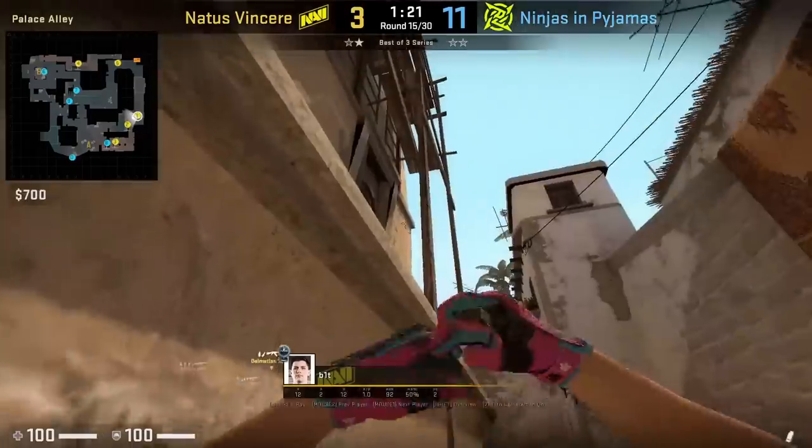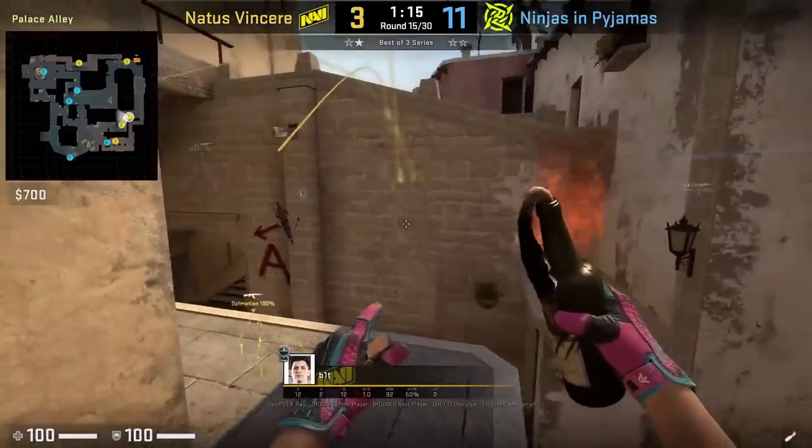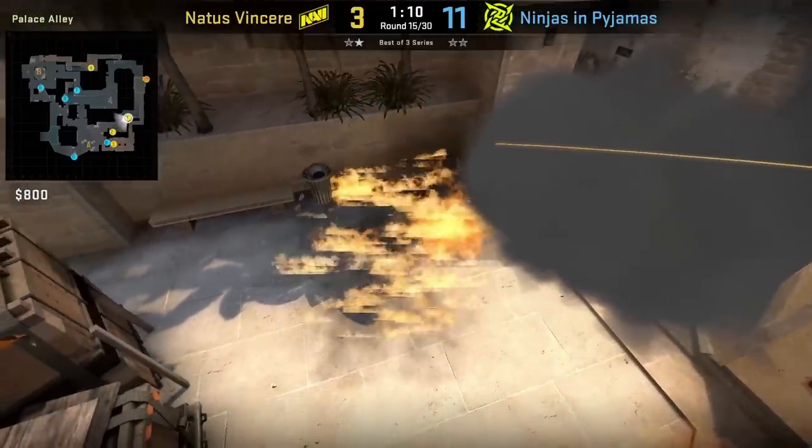FIT throws the standard stair smoke, then he gets on roof where he's going to molly towards the bench side in front of the smoke by aiming here. Walk forward and jump throw. This molotov will prevent any CTs trying to push through that smoke.